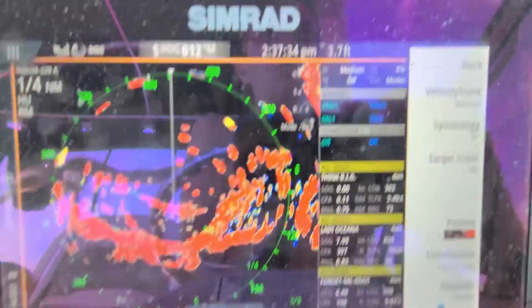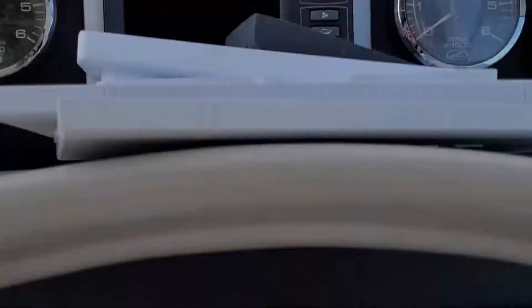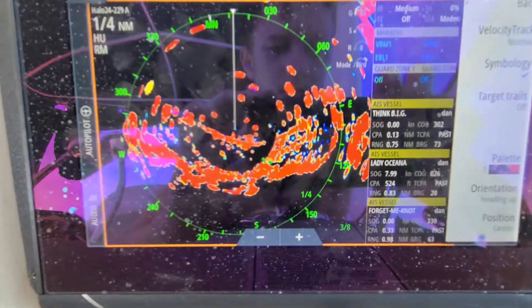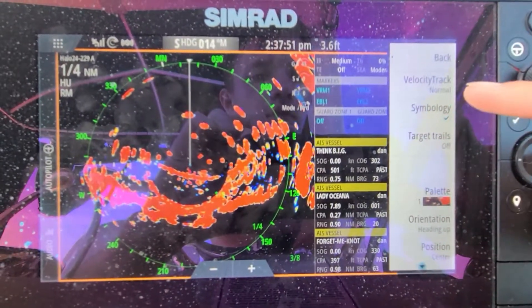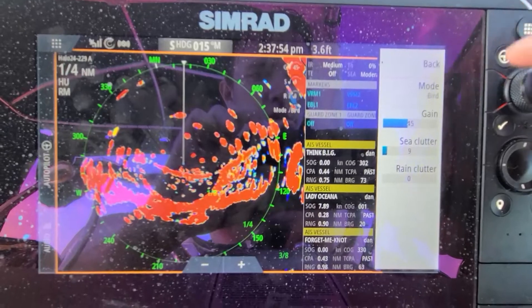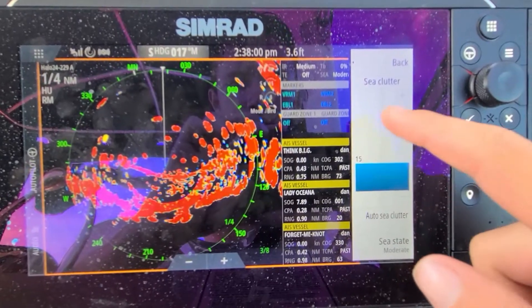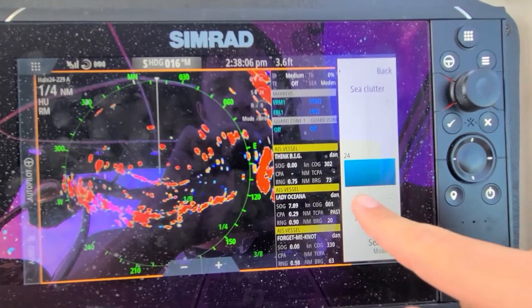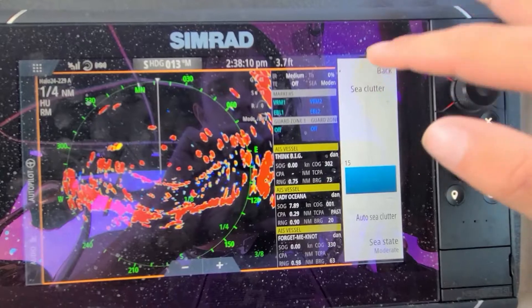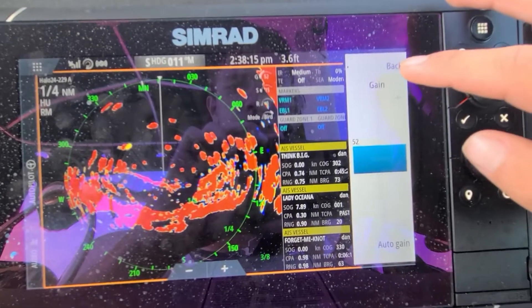Of course, that pelican is still sitting on that sign. You can adjust things from right here as well — you don't have to just press the icons. I see some birds right here so let me just lower this a little bit. Let's go to gain and increase that. Where are those birds? Also, I want to let you know that there's going to be a roughly 20-foot dead zone for your boat.